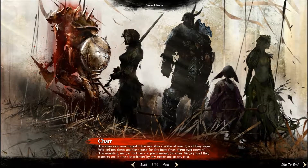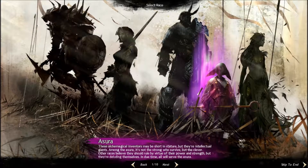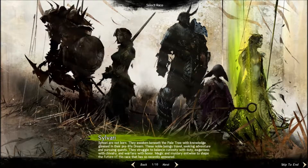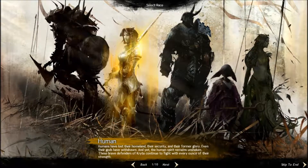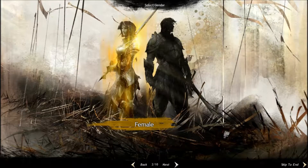As you can see you've got four races: you've got the Charr, the Human, the Norn, the Asura, and the Sylvari — if that's how you pronounce those two names correctly. We're not going to decide right now; I'm just going to stay with the Humans at the moment because we'll have a look at the other races at a later date. For now we'll stick with Human, and this time I'm going to make a female character.